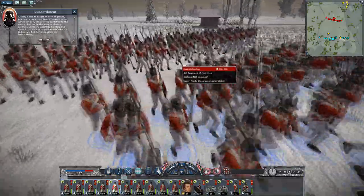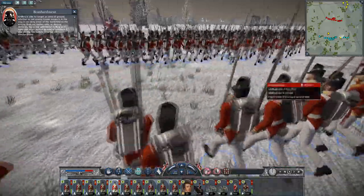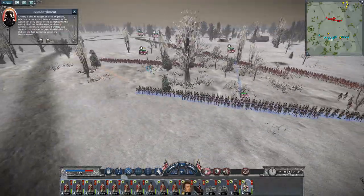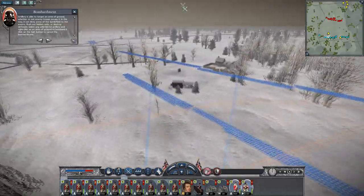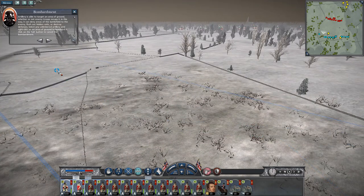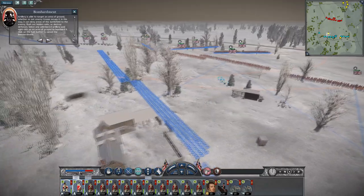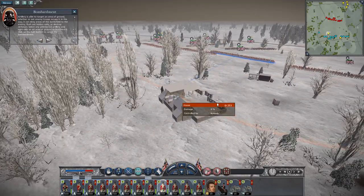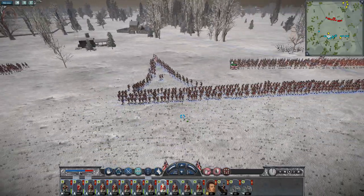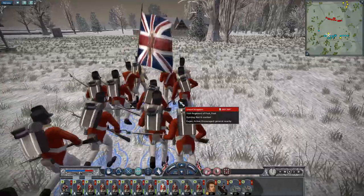And they look absolutely beautiful. I'm going to deploy the King's German Legion and the Light Infantry out on the extreme right, I think. I'm going to probably send this unit to garrison the house. Let's run them up just in case there's a bit of a palaver in getting into position. Get your men in the house, Colonel.